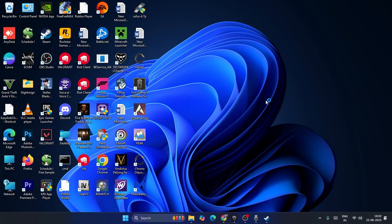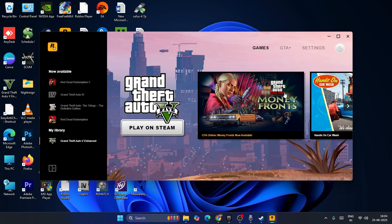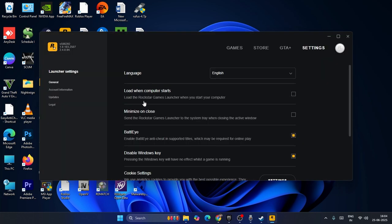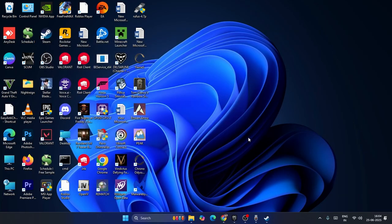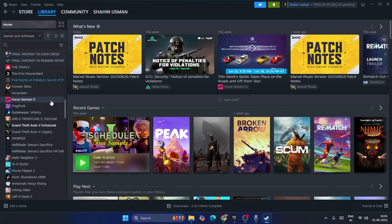Once the Rockstar Games Launcher is open, go to Settings and scroll down to find the BattleEye option. In most cases it will be checked, so you need to uncheck it. After unchecking BattleEye, close the settings and restart the game to check if the issue is resolved.